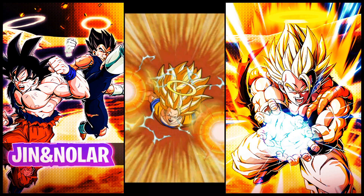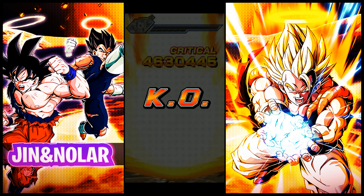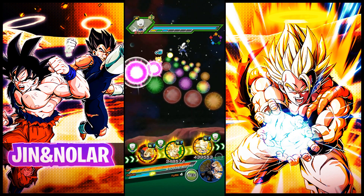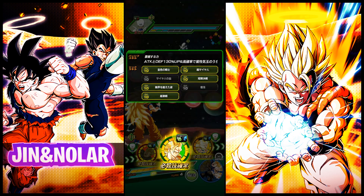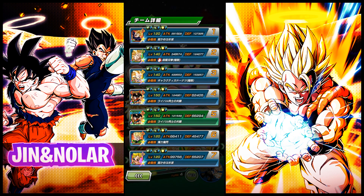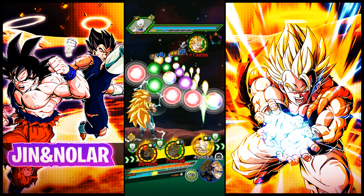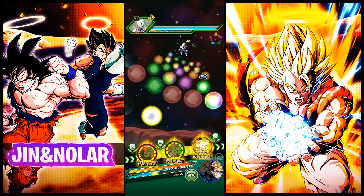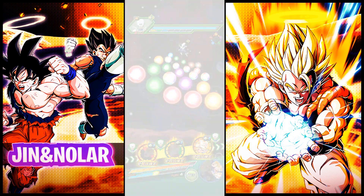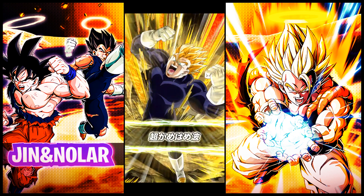Extreme tech types get key plus 3, HP, attack, and defense increase to 90%. For the super attack, it raises attack and defense for one turn and causes immense damage with a medium chance of stunning the enemy — practically a pretty good unit to take on Super Battle Road. The passive skill is also interesting: attack and defense increase to 130%, high chance of randomly changing key spheres of a certain type, tech key spheres excluded, to rainbow type key spheres, plus an additional attack and defense increase of 30% for rainbow key spheres obtained, and attacks effective against all types for 7 turns from the start.